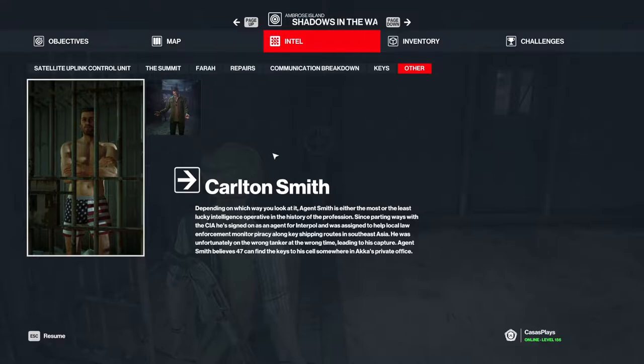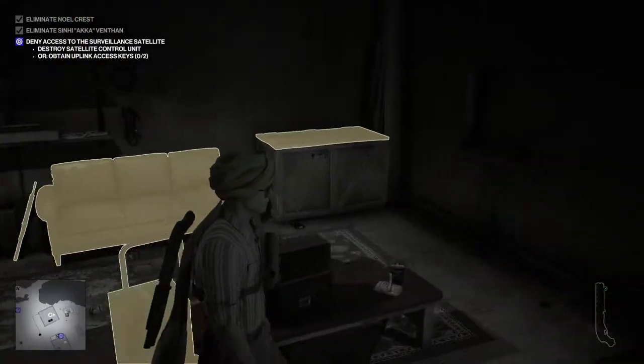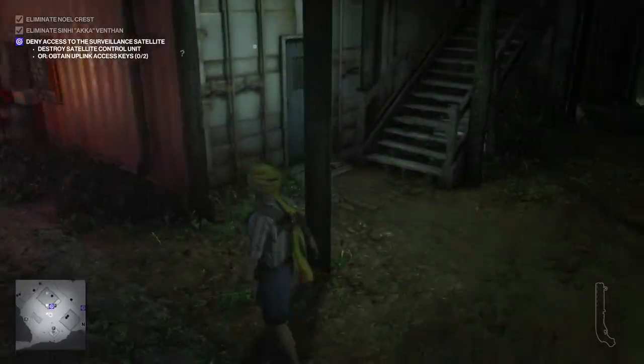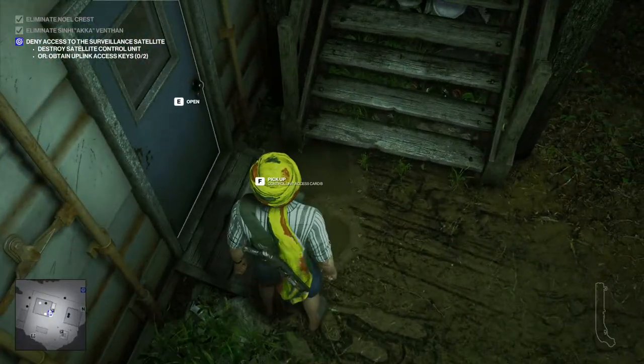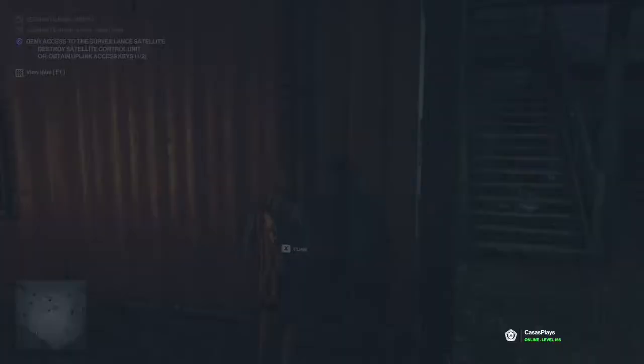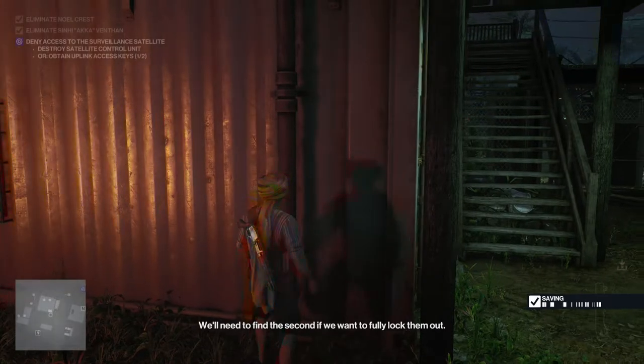Carlton Smith - depending on which way you look at it, Smith is the most lucky intelligence operative in history. He was working on the wrong tanker at the wrong time, leading to his capture. Agent Smith - 47 can find the keys to his cell somewhere in the private area. I bet that thing at the top is her office. That's one of the key cards for the satellite control unit - we'll need to find the second.